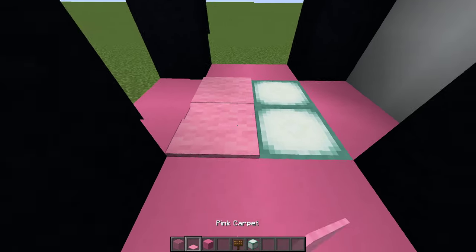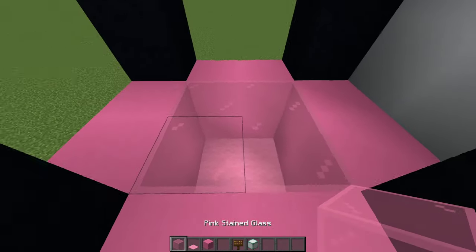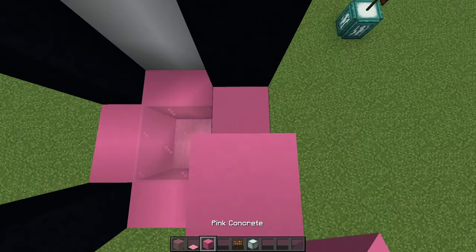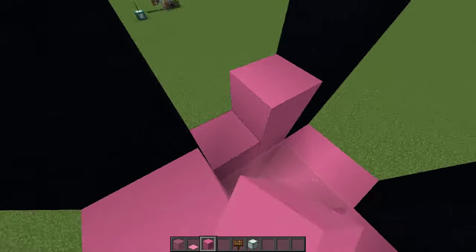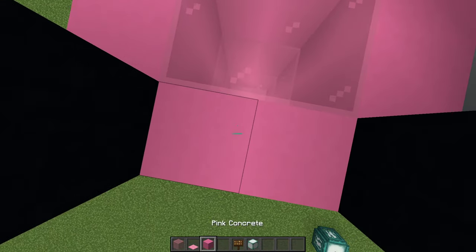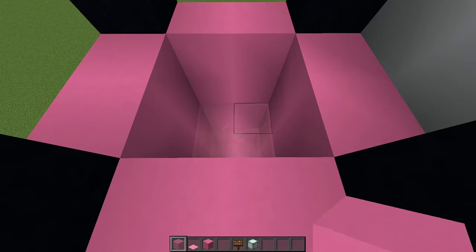We're gonna build this up here a bit. Place down your pink carpet and then just start placing all the way up. I like to go with a concrete block or something that goes well with the glass itself. Very important: you're gonna want to have one block in between each and every single layer of glass. We're gonna go up another two blocks — the air block is extremely important — so skip that block, go up another block. If you just keep pillaring up two blocks at a time you'll start to notice you're creating more of a fog effect. Just build your way up all the way to the top. You can make these as big as you would like, you just gotta make sure you have enough resources.